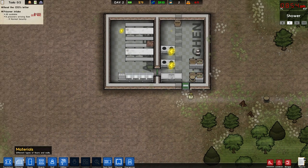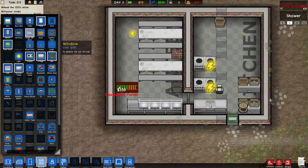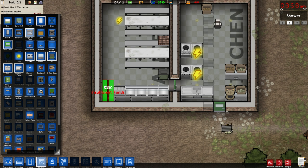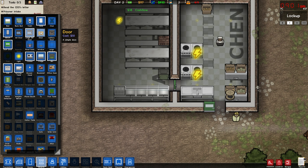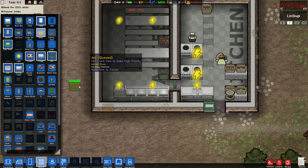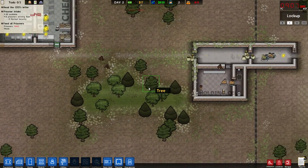Oh, the inmates need a way to get in here, don't they? Too funny. I want to use a large jail door — insufficient funds. Fantastic. That's great news. No monies. I could put a $50 door in there to start. Let's do that, I guess. So we got a regular door in there, which is not ideal, but who cares.